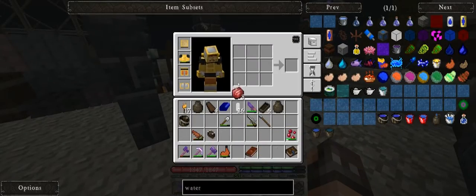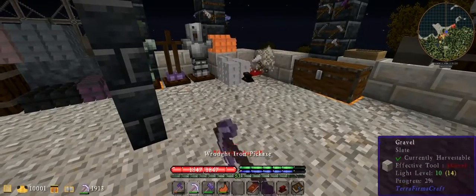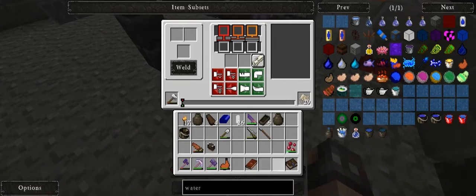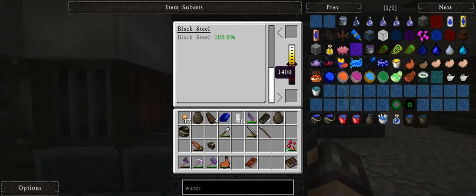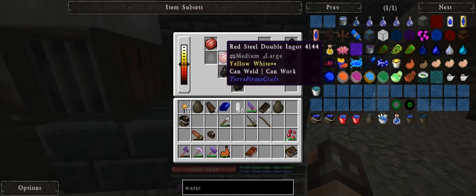So let's make the anvil. Let me just put that in there. There we go, we got our red steel anvil. I'll put you in here — just melt you down. And that gives me a bunch more black steel, which we need a lot of to make this stuff.